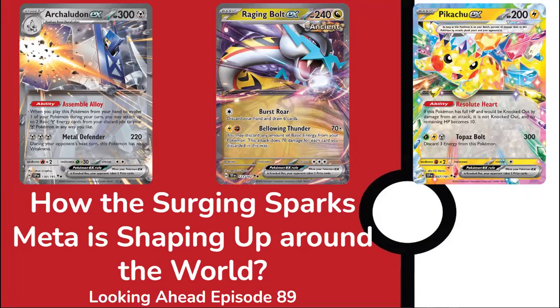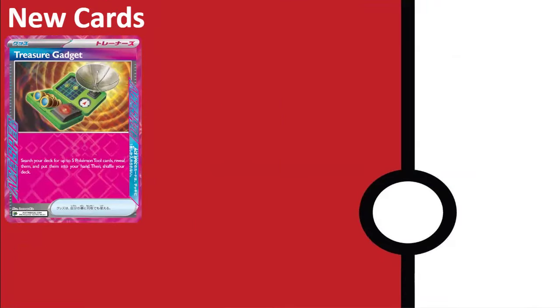The only new card revealed this week is the new A-spec, Treasure Gadget — pretty interesting. It lets you search for up to five Pokémon Tool cards, reveal them, and put them into your hand, then shuffle your deck. This could be fun in Revel Room or Rotom V-Star decks for huge damage or protection. The downside is Technical Machines do similar things in Rotom-style decks. The upside is you can grab Bravery Charms, Defiance Band, and Defiance Belt — cards Technical Machine search can't get. It's a mid-tier A-spec compared to Unfair Stamp, Giant Cape, Hero's Cape, or Prime Catcher.